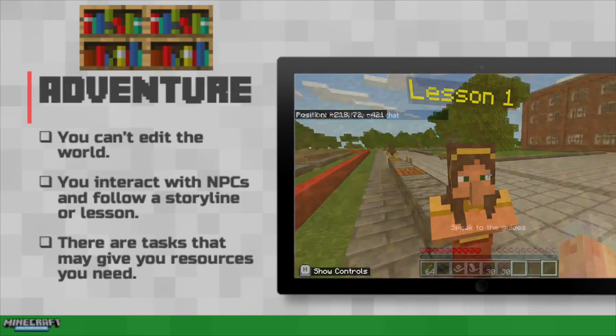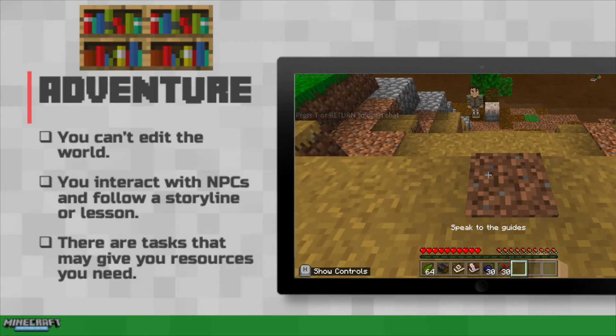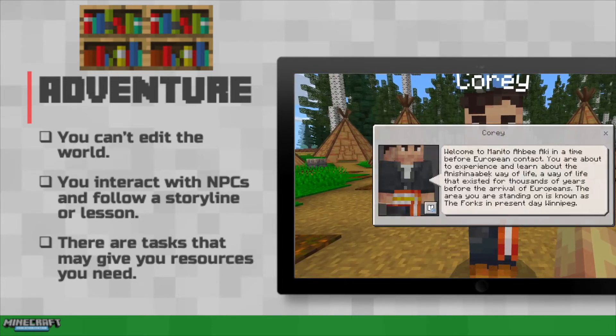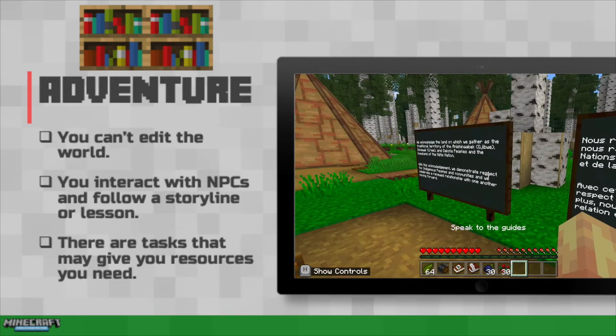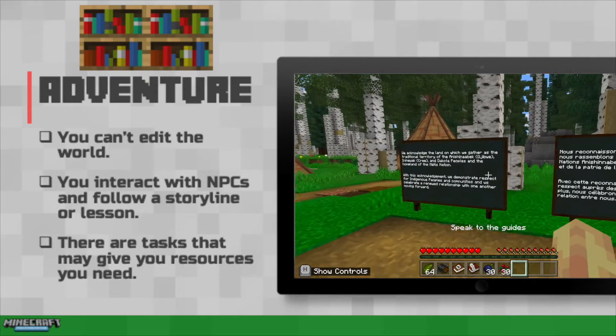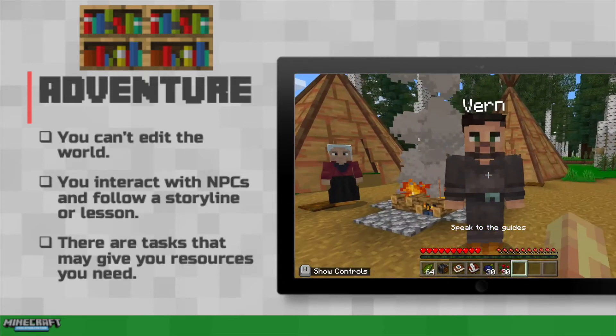Adventure mode works a little bit differently. Students can't build and break things in the world at will. The goal is for them to interact with non-player characters and follow a storyline. This mode is particularly great for historical tasks like learning about Native American heritage or even the Great London Fire, or maybe just following the storyline of the Three Little Pigs.